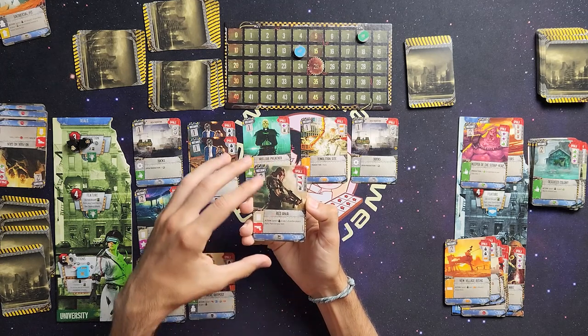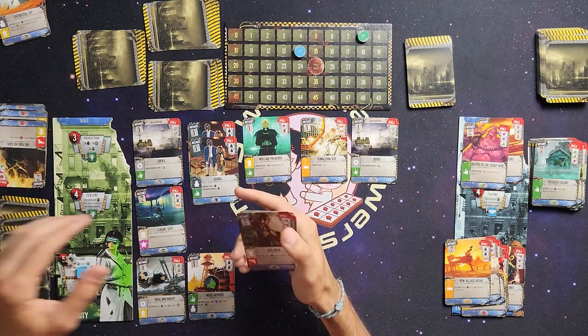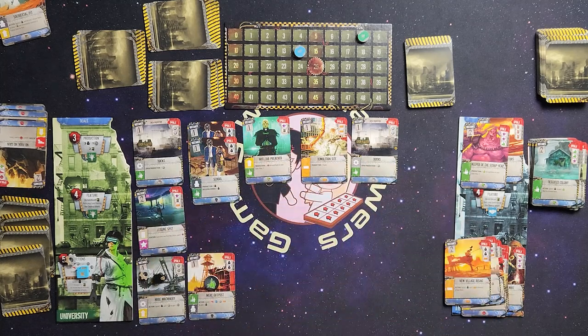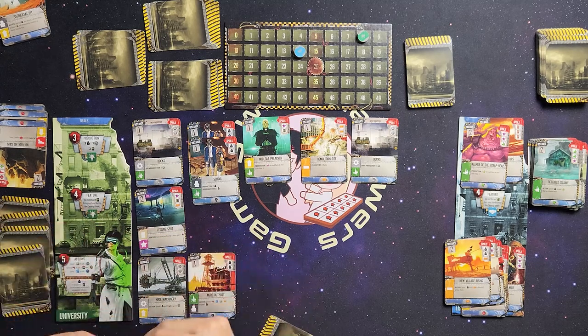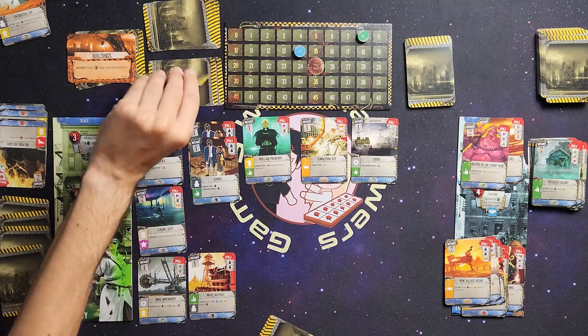Red Anja: spend one worker and take one of another player's ruins, place it in your state. I trade two workers for another card — warehouse settlement, produce one worker for each ruins in your state. I'm out of options, so let's clear this out and go back up top to the lookout phase.